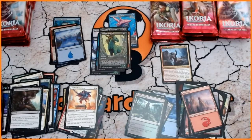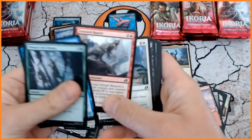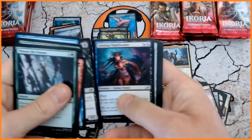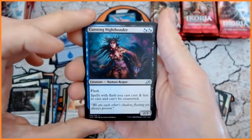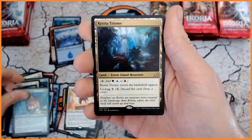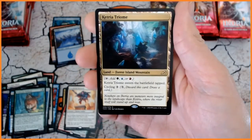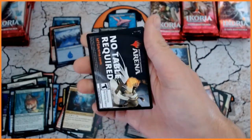We're keeping on the duplicates as well — a lot to keep focused on at the moment. We've got Cunning Nightbonder. The Crystal. Exuberant Wolfbear. And another Triome — very nice indeed. Excellent. Catra Triome is our rare. Blossoming Sands. And that is it as we continue.